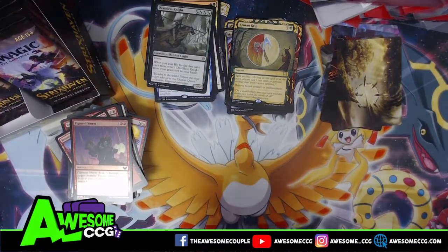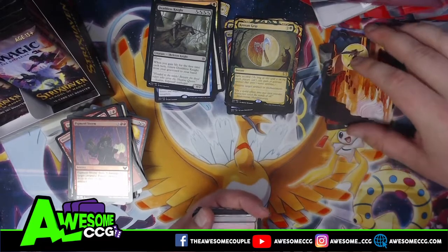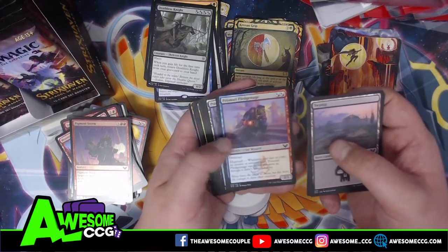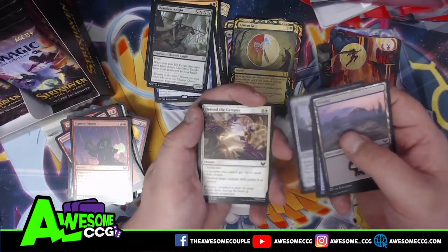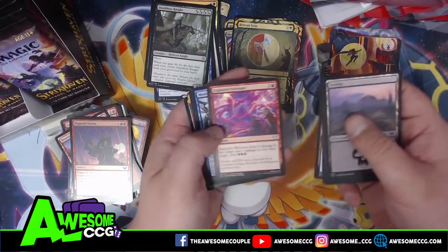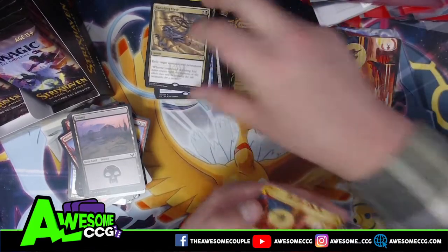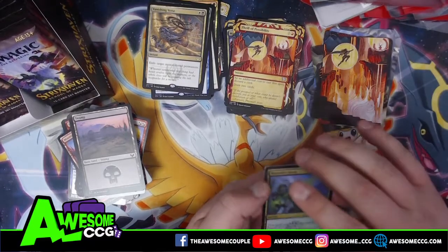Now that I'm seeing this, I don't understand why people would want draft boosters unless you're really drafting. I would personally always go for set boosters. Draft boosters are great if you just want to buy a couple packs here and there, but if set boosters are available go the extra mile — being able to get three-plus rares or mythics in a pack is absolutely worth it. Vanishing Verse — exile target mono-colored permanent — especially good against mono decks.